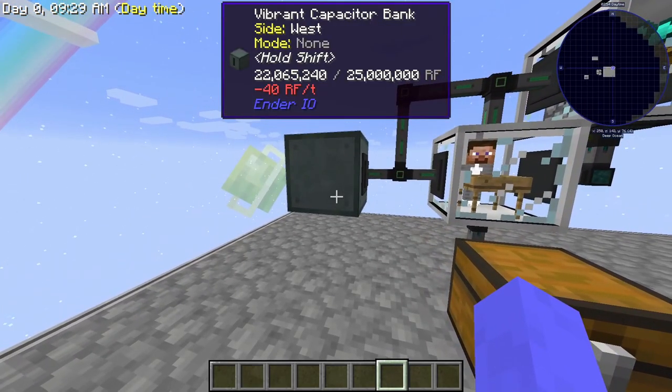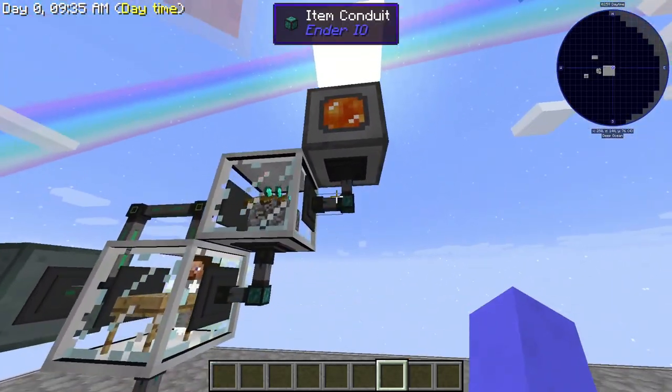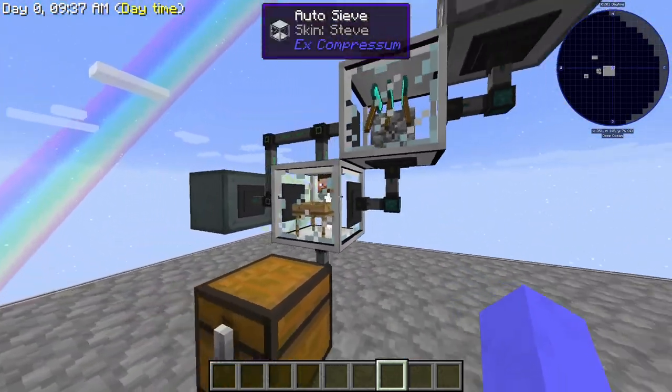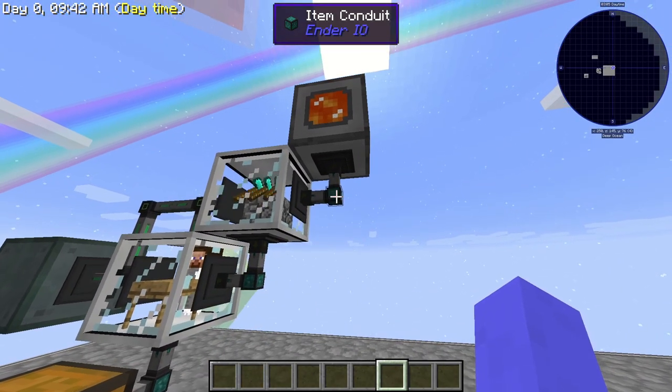All you need is a power source — you can use anything you'd like to increase power — and then some iron conduits to transport items. You could use pipes as well; I just used iron conduits because I feel like they're easier to use.